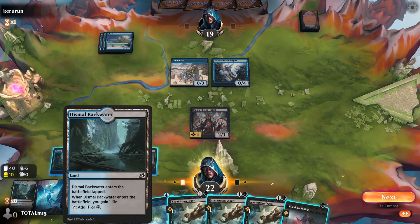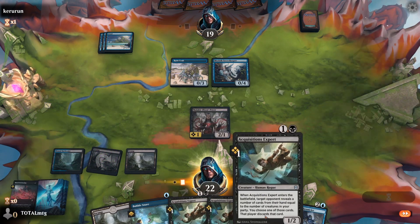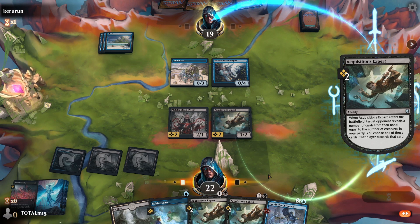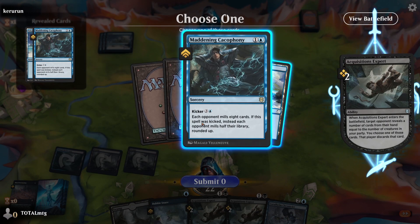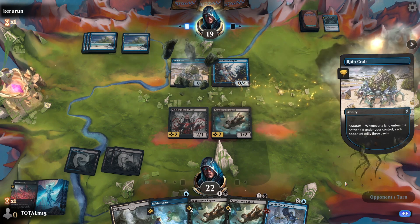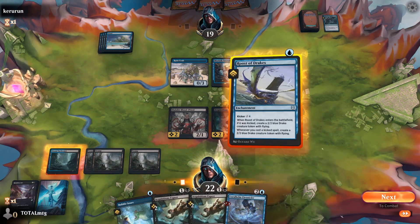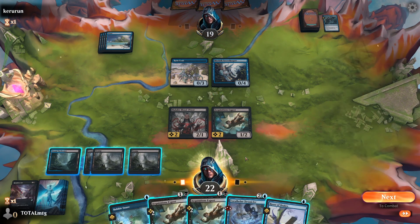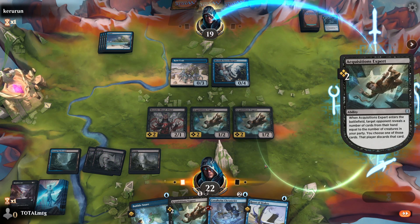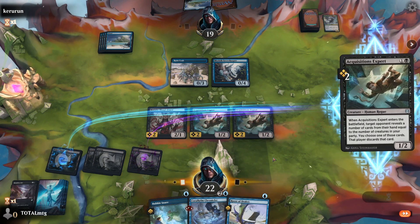Do we attempt Blood Beckoning first just to return a creature card? Let's return a Coral Helm. I was expecting a counter there, which is why I did it, but happy we got through. So we get rid of one card — let's play Acquisitions Expert so they have to reveal two now. We get to take one, then do it again with the other Acquisitions Expert, then start attacking. We get rid of that — epic! Even with not a full party, we've got ways to get to two or three.